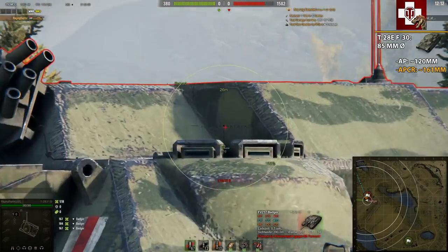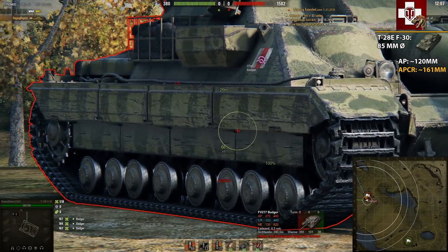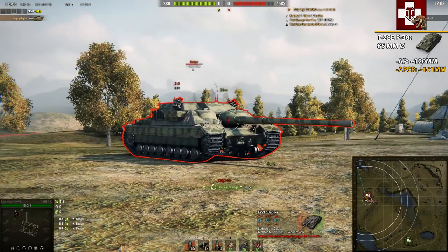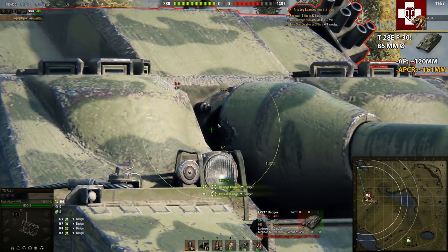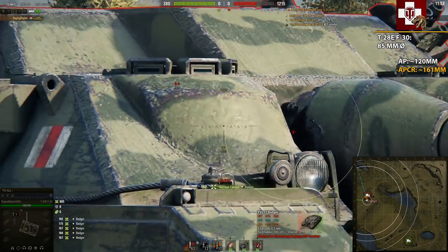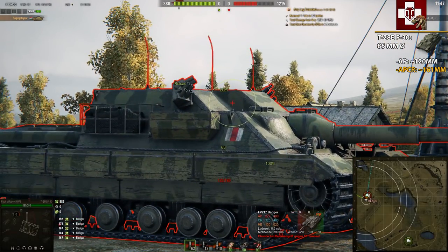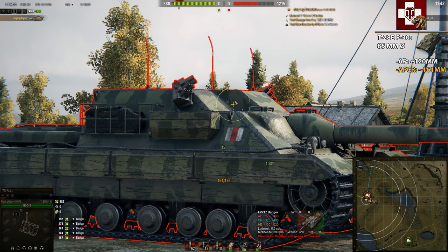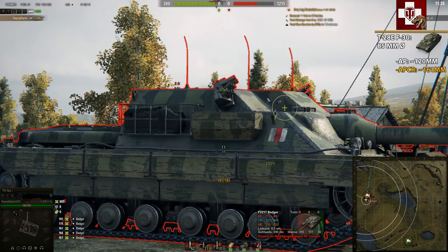Now I'm searching for opportunities to penetrate his side. The upper front plate — or upper part — is 151mm thick, so no luck there. But we can still penetrate here at only 40 to 45mm armor thickness, and you can see we're shooting AP and that's totally working. Excuse me, I'm still having trouble with my throat.